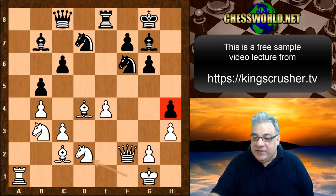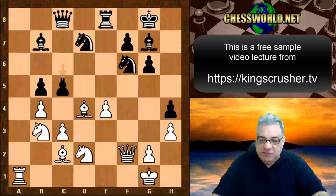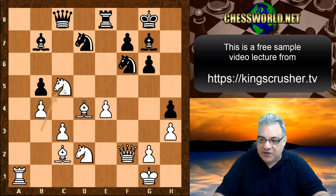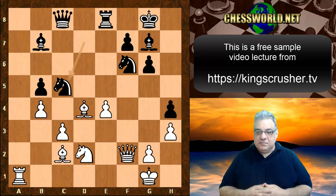We see c5 being played — a really interesting instructive moment. This smacks of desperation — there's a loose pawn, it smacks of sacrificing upon desperation. But the key thing is: after Knight takes c5, how would you take on c5? For 100 points — would you take with the bishop or the pawn?